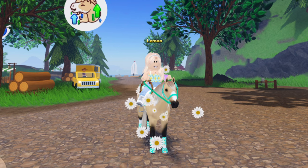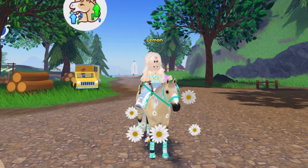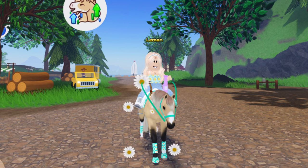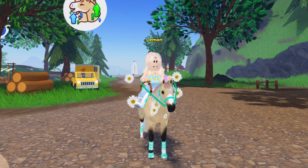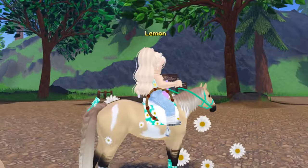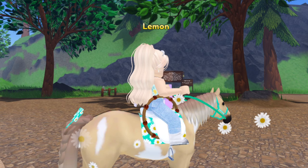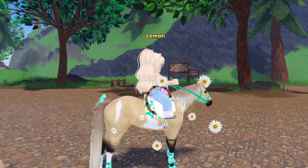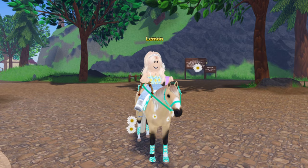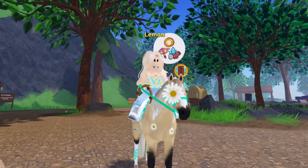Let's get into some of my ideas and predictions for things they could add — mainly accessories and horse coats. For accessories, I was thinking they could do a flower pot tail accessory, like an orangish colored pot with a little flower sticking out that sits on your horse's rear. They could also have a mouth flower basket, where the horse carries a basket filled with flowers.